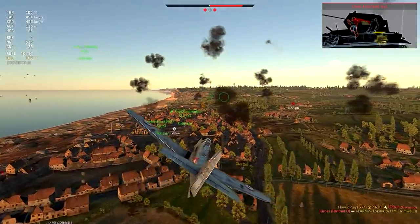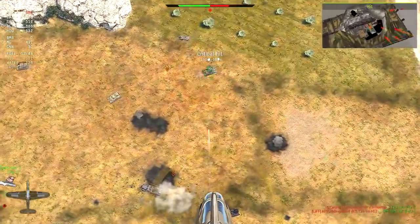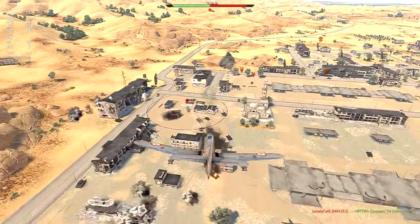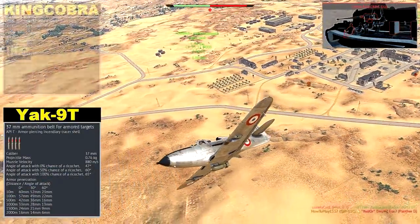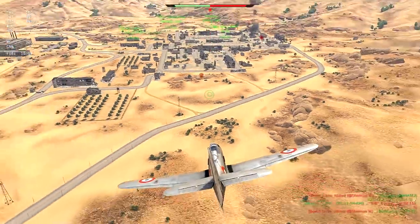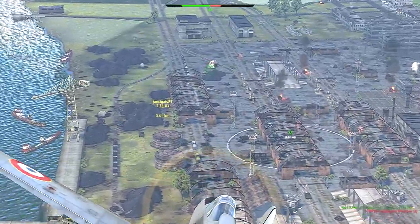At first glance the 37mm cannon might sound like an effective weapon to use against tanks because of its caliber, but it is not that useful since the damage of the armor-piercing round is not very impressive — it has only 43mm of penetration, just slightly more than the machine guns. For comparison, the Soviet Yak-9T uses a similar caliber with incendiary rounds of up to 60mm penetration, and even that felt underperforming. So I used the default belt with high-explosive rounds only, which makes it quite effective against planes or open-top vehicles but not so good against heavier tanks.